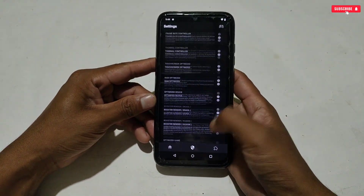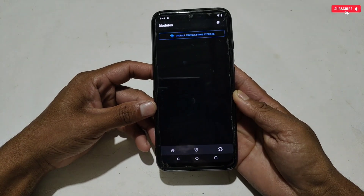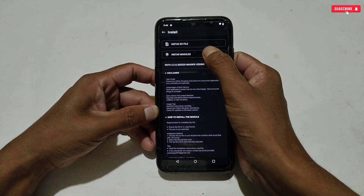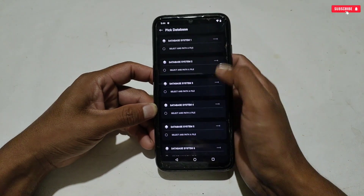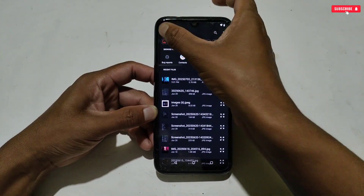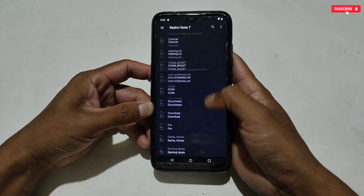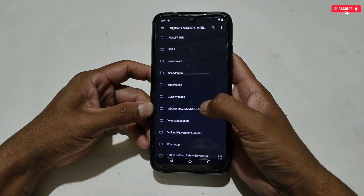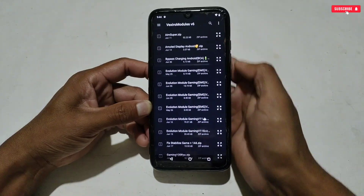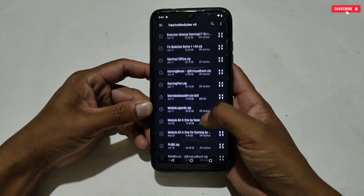To flash a module, tap the icon then tap 'Install Modules from Storage.' Two options appear: 'Install SH Files' and 'Install Module' — select 'Install Module.' Tap and select the file path; it will redirect to your internal storage where you need to locate the folder where you extracted the module files. After locating the folder, you can see all the available modules you can flash.